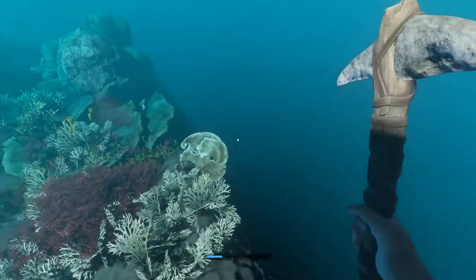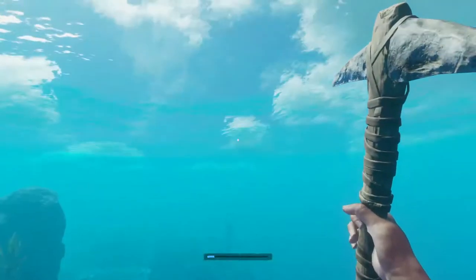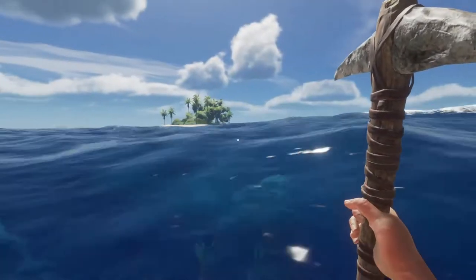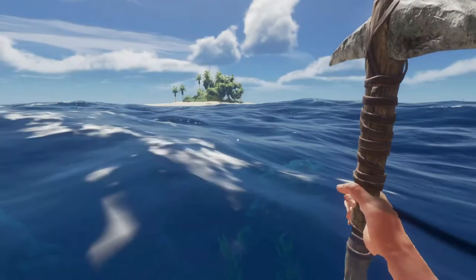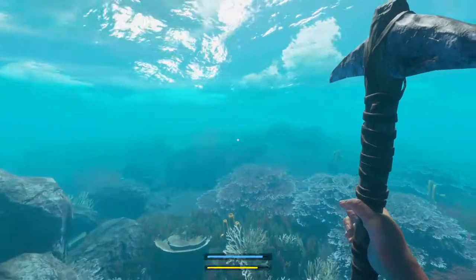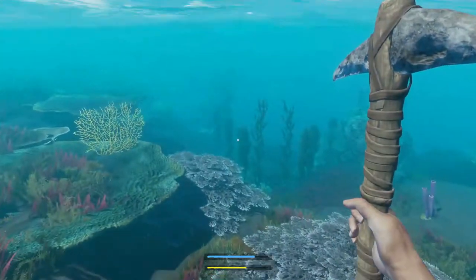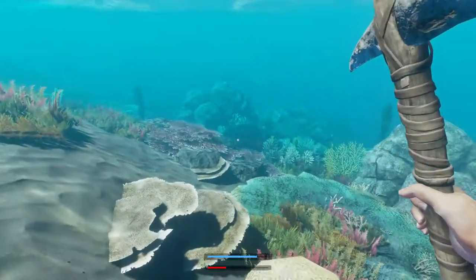Here's the edge of the island — you can see it runs all the way along. I'm probably too far out right now, so I should make my way back in. Just keep circling the island; eventually you'll find it. Okay, we're coming up to some shipwrecks now.